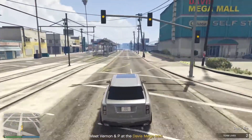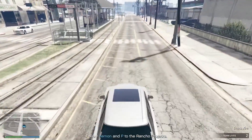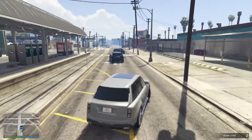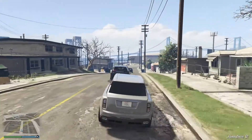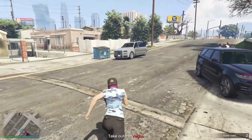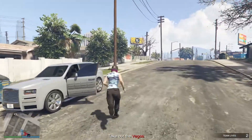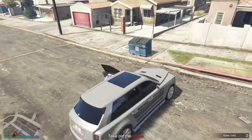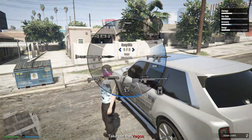When you reach it, your car will slow down and Vernon and P will pull out in front of you. While staying behind, follow them to the Rancho projects. A cutscene will play and you will be placed behind one of the cars. Do not attack the Vagos just yet. Instead, go back over to your Jubilee and park it in the middle of the road acting as a roadblock, exactly like shown here.